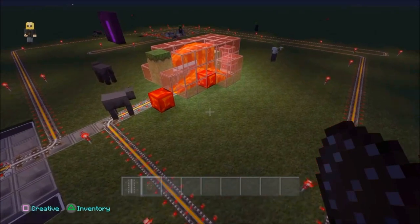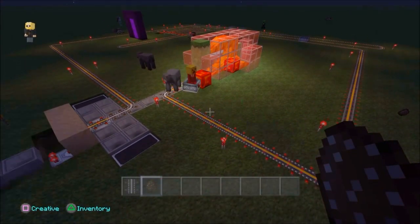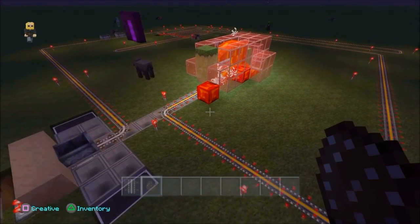And these carts will go around infinitely AFK. It will pick up all the mobs wandering about, throwing them straight into the lava pit, straight into the hopper, back into the chest.